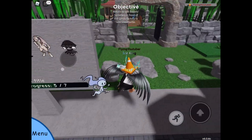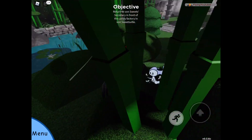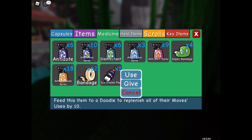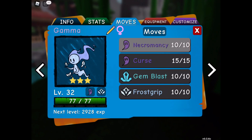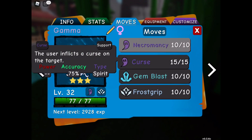Now for the third chess reward, it is in a bamboo forest area and it's on the left. This one's pretty easy to find, you just gotta find it in the darkness. And we get an ice cream pop. Feed this item to a doodle to replenish all of their move uses by 10. This is really good. Each move has a number of uses and if you use all 10 uses and then use the ice cream pop, this should replenish to another 10 uses. If all four of my moves are depleted by 10, the ice cream pop will replenish all of these moves — they will all go back up to 10, and if you use 10 of these curses, it would go back up to 15.